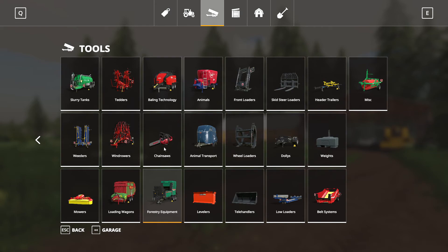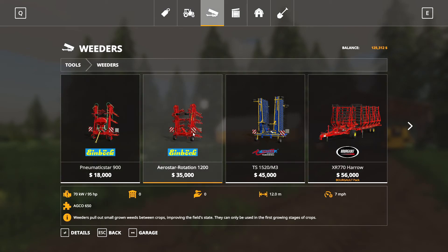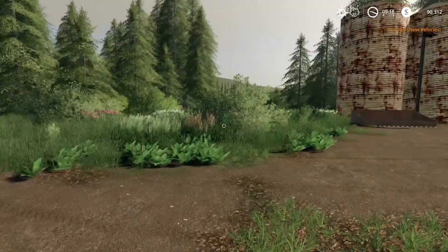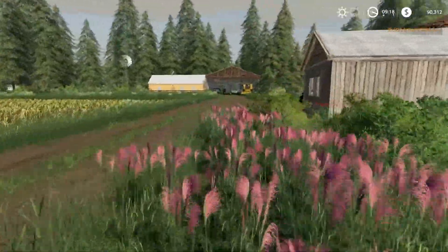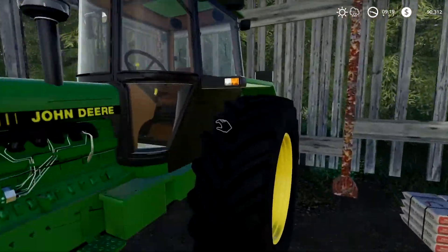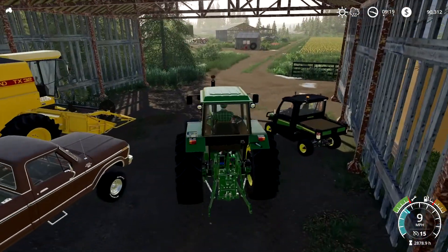The other thing I wanted to look at is weeders. This is the one I was looking at — $35,000 for that. It's a 12-meter weeder and it can be used in the first growing stage of crops. Weeders pull out small grown weeds between crops, improving the field state. That is definitely going to be a nice piece of equipment to have, so we're going to buy that. We need to grab a tractor — we'll take the John Deere and hook up to the old weeder because we need to sell that. We'll take that back up to the shop and sell it, then pick up the new one and bring it back to the farm.